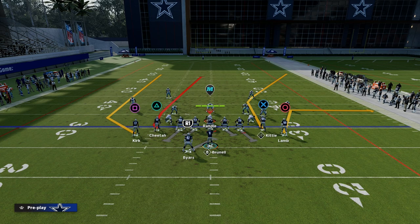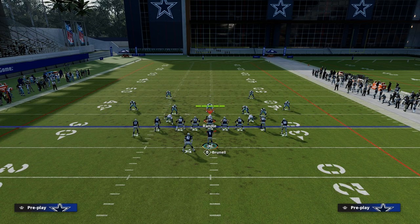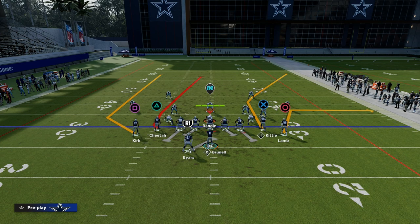The first one we're going over today is a slant post concept, or shallow cross concept. It's a concept designed to manipulate the user in the middle of the field, and it's great year over year. It's also one of those plays that's really successful at attacking man coverage, which is kind of the meta still. Five man pressure with man coverage behind it is definitely becoming the meta if it wasn't already.